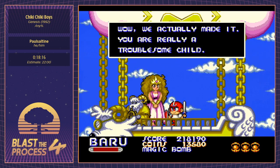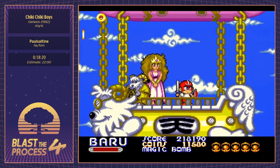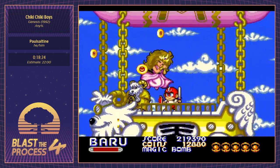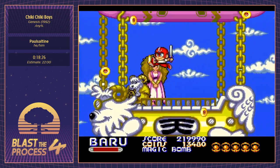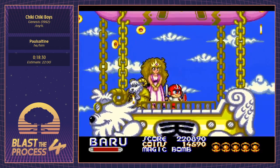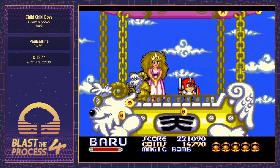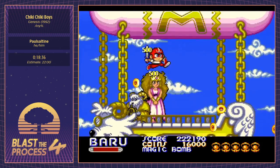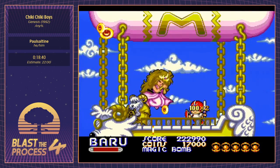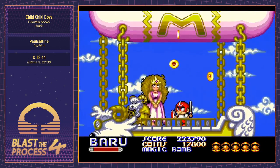The princess and the mountain goat are going to bring us home. The game gives you some coins here — if you didn't have enough money for full bombs, they would refill your bombs as soon as you get enough for one more. Usually by the time you reach this spot you already have enough money for a full suite of bombs.